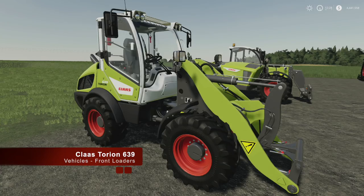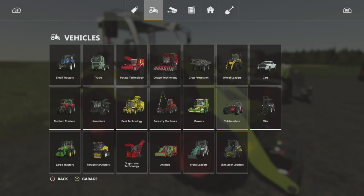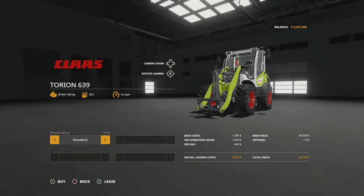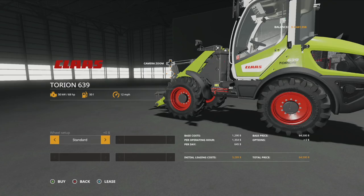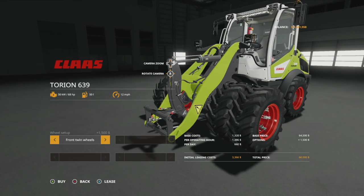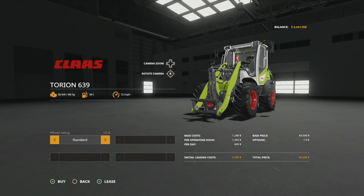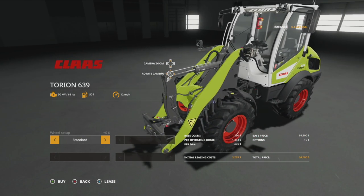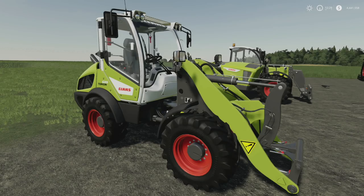Next up is the Claas Torion 639. This is listed as a wheel loader, but it's actually similar to the Kramer — it is no longer alone. Found in vehicles under front loaders. It's 64,000 with 68 horsepower, 50 liters of fuel, and 12 miles per hour. Basically these are vehicle versions of front loaders — they use the same attachments as tractors but it's its own dedicated vehicle, which is incredibly useful.